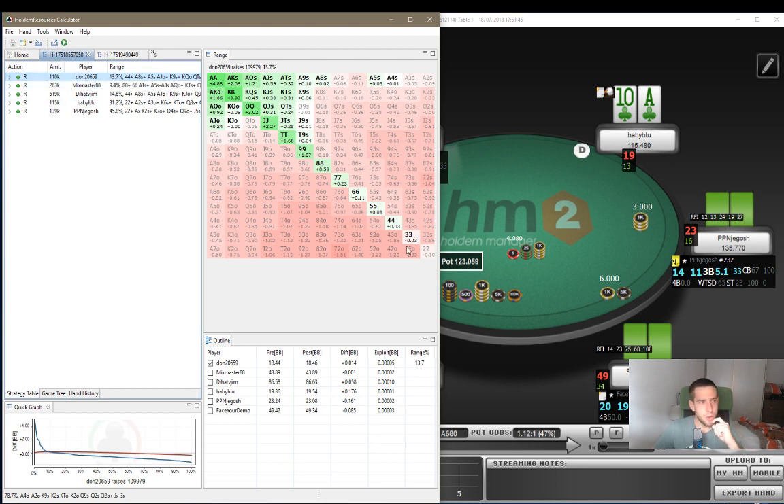By default, it says that he should be shoving around 13%. So basically almost any pocket pairs fours and above, all the broadways, jack and above, plus some suited aces. And that's pretty much it.